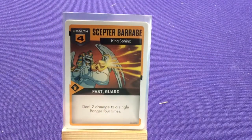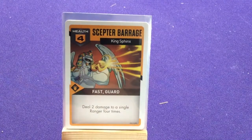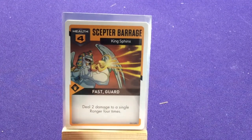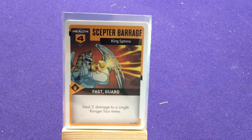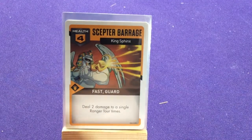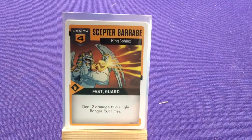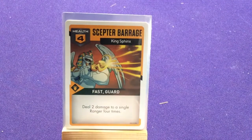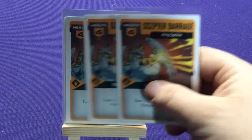We have Scepter Barrage: fast, guard, four health — deals two damage to a single ranger four times. Why say that instead of just 'deal eight damage'? Because each time you take damage you have to draw a separate defense card. So if you draw a two-shield or three-shield, you handle it differently each time. If you drew a one, you have to draw a second card. So you could potentially build up the damage higher by getting multiple draws. Three of those cards.